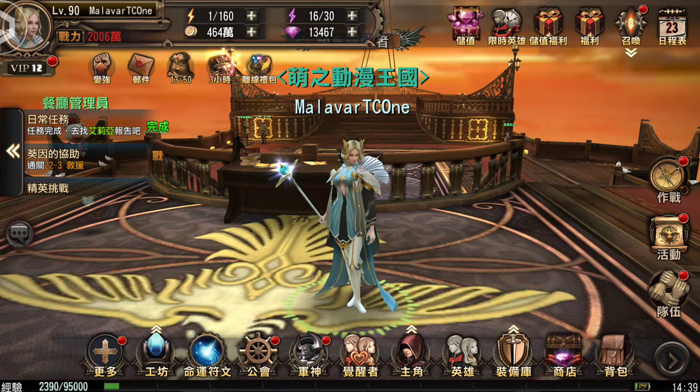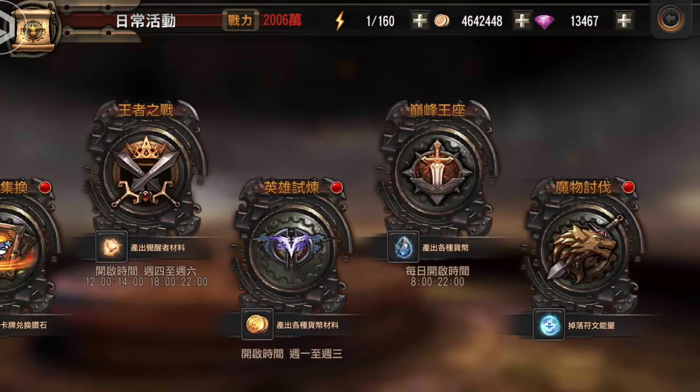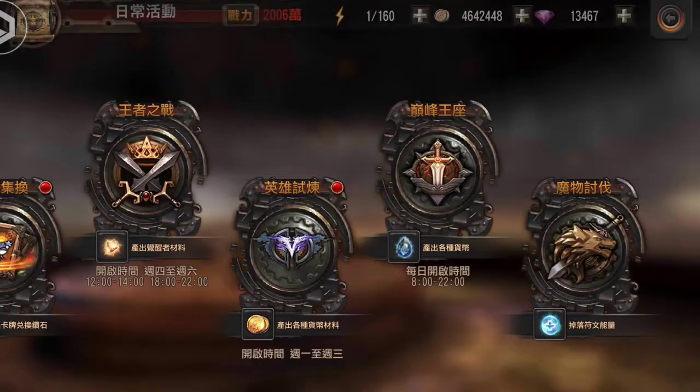Not much has changed from the level 60 that I've shown you before in the past. The only difference between level 60 and level 90 is an added feature right here, which is kind of like a raid for certain boss types.